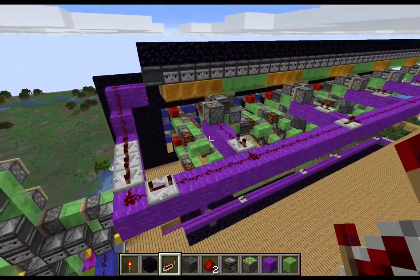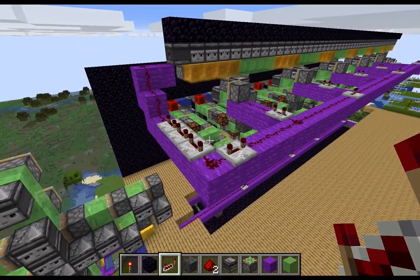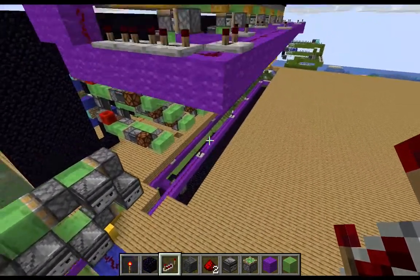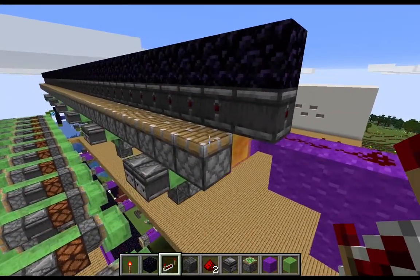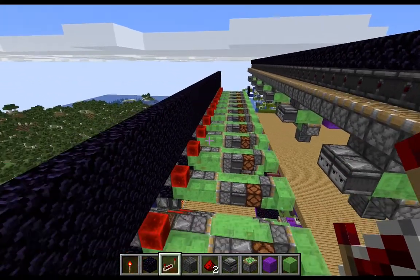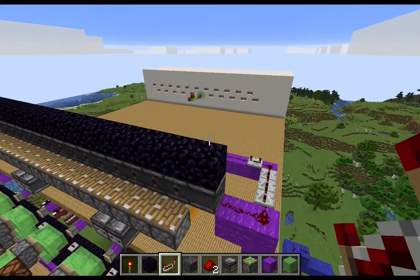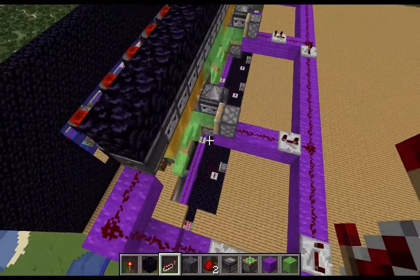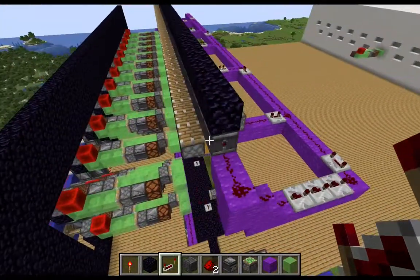Now that we've gotten all of that done — both our vertical docking station and the bottom docking station — what we need to do is create the area that is going to push the blocks out over our TNT explosion chamber. We'll build that setup as well, go ahead and jump into that, and then we'll be done with this series.